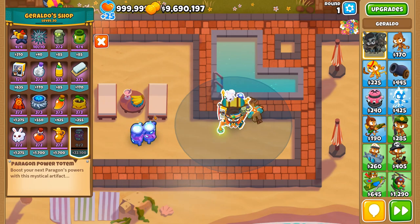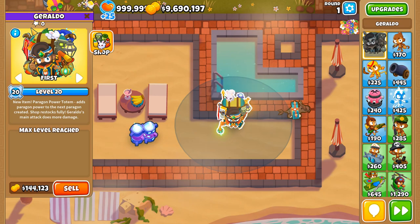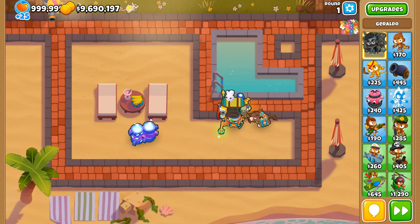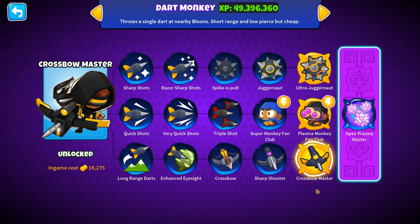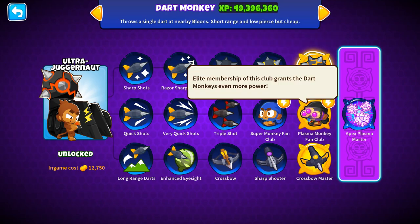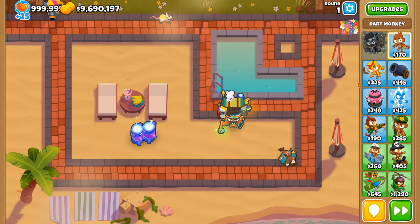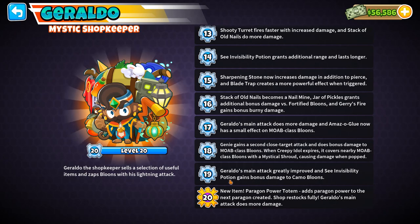In a way it's a beauty, because it's an achievement if you're able to get every single paragon up to level 100 on your own. But cooperation is key — with three other teammates putting down lots of tier-5s, like everyone having an Ultra Juggernaut, a Plasma Monkey Fan Club, and two Crossbow Masters, the power they contribute to the paragon itself means you don't need to place as many paragon power totems. With four Geraldos on the field you'd reach that pop requirement even quicker.